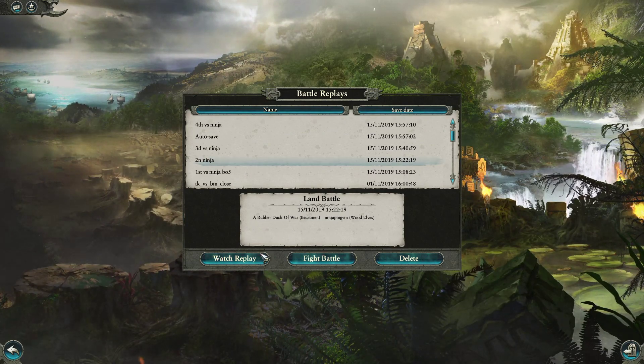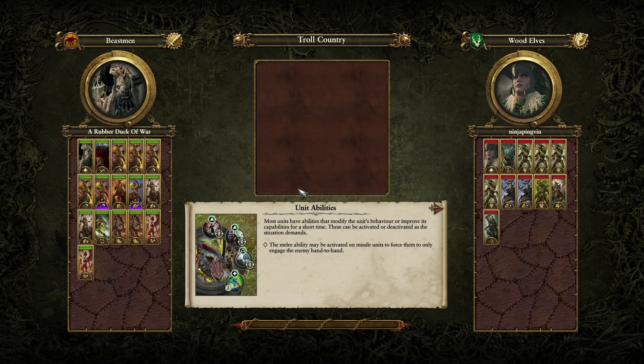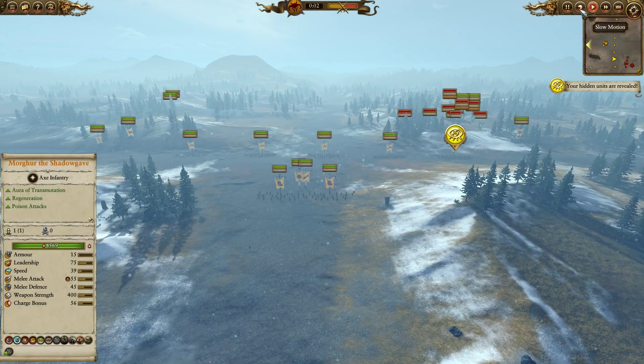Match number two: me with Beastmen up against Ninja's Wood Elves. I've played him multiple times and he seems to quite like Wood Elves. This is a pick and ban system — I think he picked Wood Elves and banned Dwarves, possibly. We should see some very interesting builds coming in, and as you can see already he's gone for a very tree-heavy build, so let's slow this down as the battle is going to get underway very quickly.